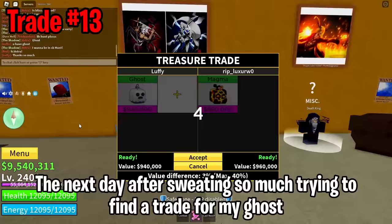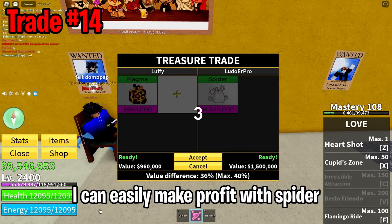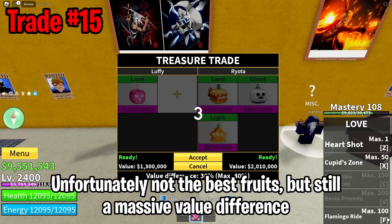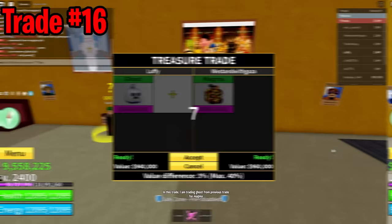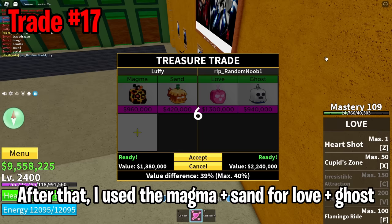The next day, after sweating so much trying to find a trade for my ghost, I finally found one. Magma has great demand, so big W. This is what I mean — look at the overpay! Because magma has high demand I can easily make profit with spider. We got two 1-million-belly fruits so we are doing great. Here I'm downgrading my love fruit for a bunch of fruits — not the best fruits but still a massive value difference. In this trade I'm trading ghost for magma, and then using magma plus sand for love plus ghost — basically two upgrades with a 39% value difference.